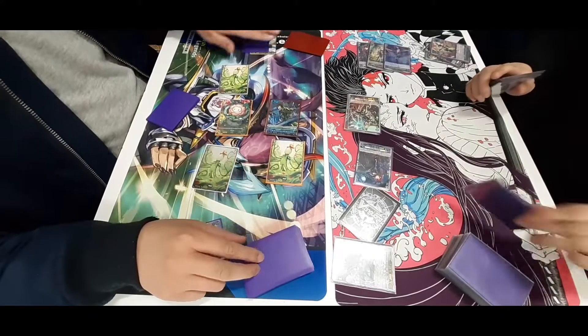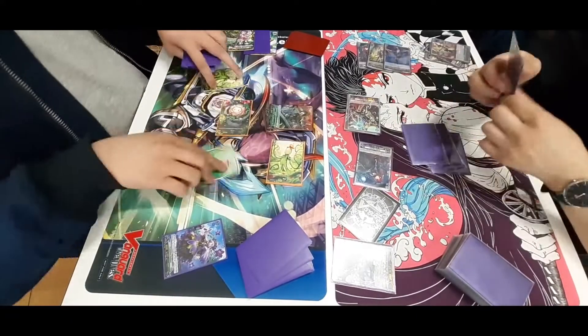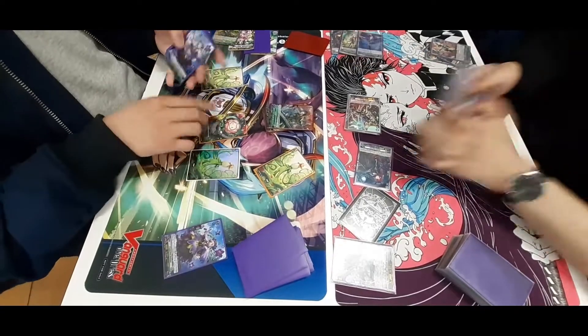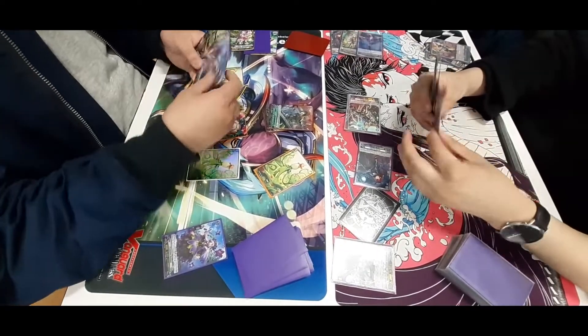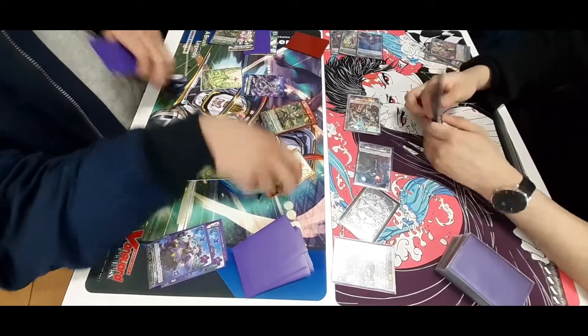Since it hits, they get a Soul Charge 1, then they swing with their Vanguard, reveal nothing, the opponent takes damage and reveals a draw. The second damage reveals nothing as well, since the OT is active on the Barrow Magnus player's side.